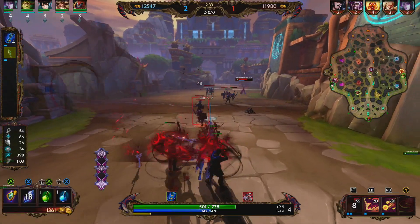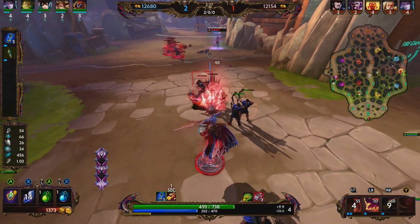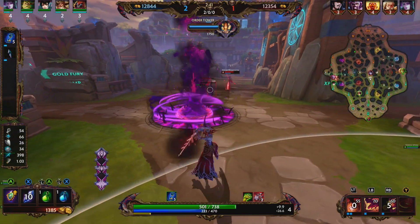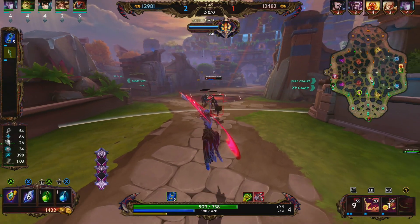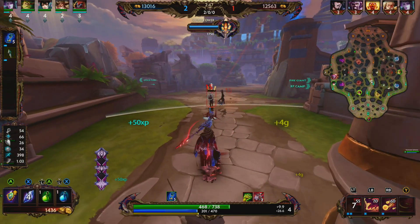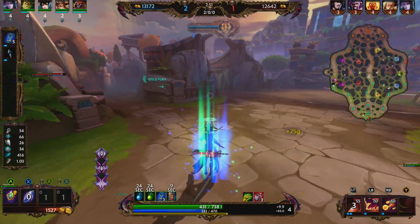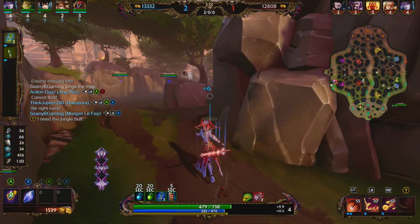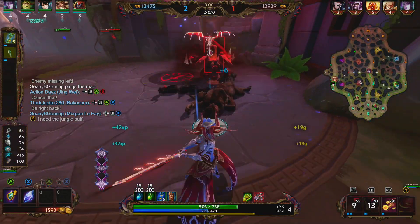For the start, we started with Sands of Time, which provides 30 magical power, 10 MP5, and 10% cooldown reduction. It has a passive that grants 2 MP5 per 10% of your missing mana, and it can be upgraded at level 20. We also picked up the tier 1 of Spear of Desolation. Sands of Time is probably my favorite magical starter item now — they buffed it a little bit earlier in the season.